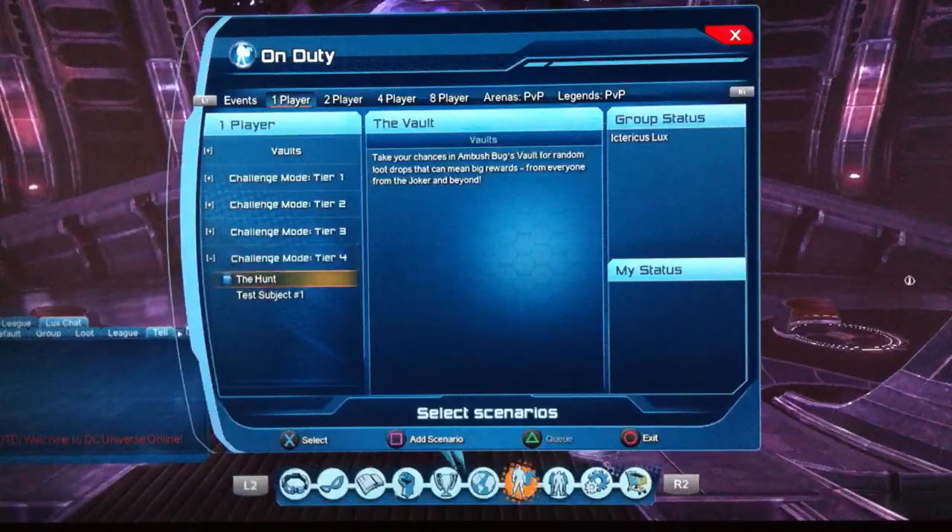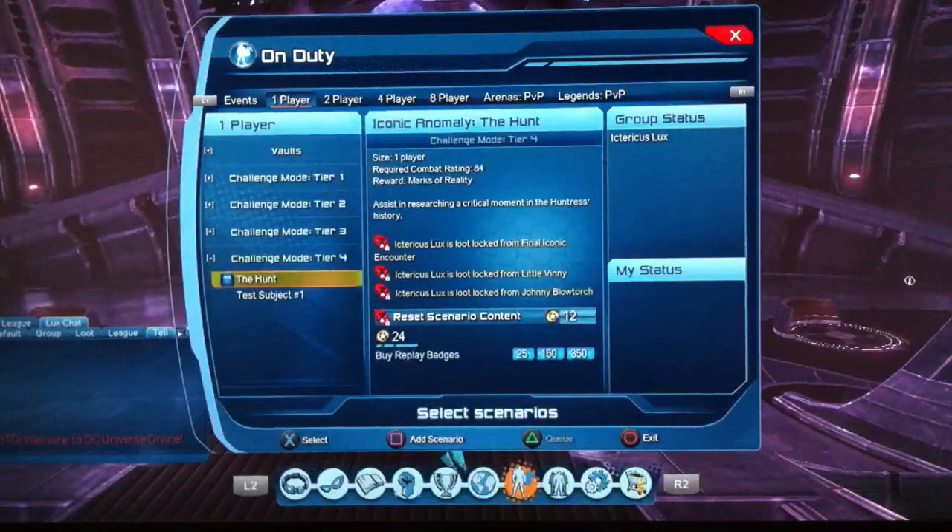This is where it starts getting fun. Challenge Mode Tier 4 — I love these. They actually drop quite a bit of loot; there are about 3 bosses through each that drop gear. It's green gear, roughly item level 81 to 83. You can get a full green set including an unattuned weapon from there, though nobody's seen a bow yet. You get one mark of reality from each, so that's two per day and fourteen marks of reality per week. Unfortunately there is no reset box.